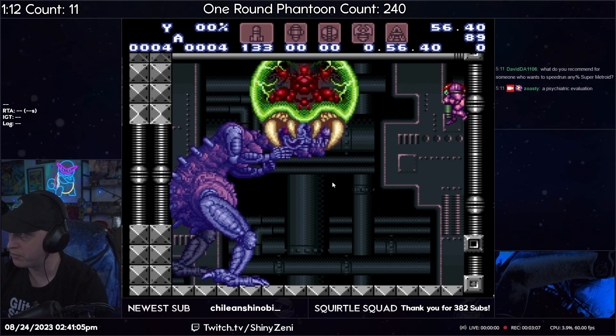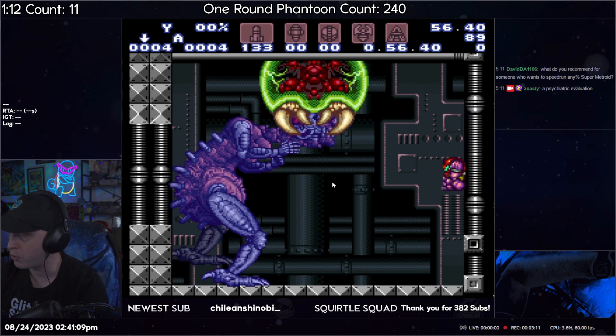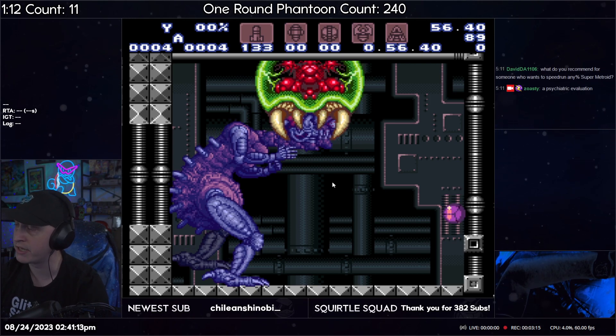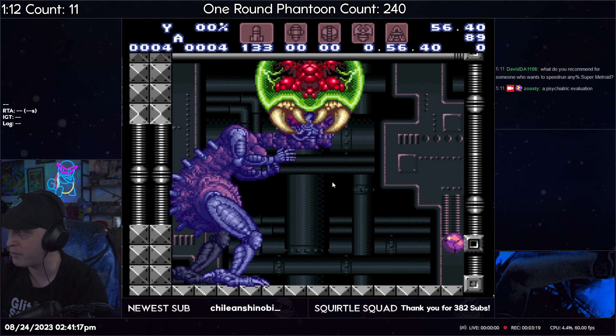On your way back down, as you pass below Mother Brain's head, you want to morph so that you're in ball form, and then you want to be holding jump still so that you buffer a spring ball back up to the ceiling.